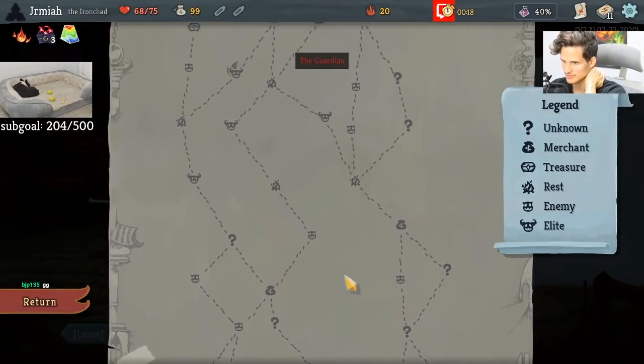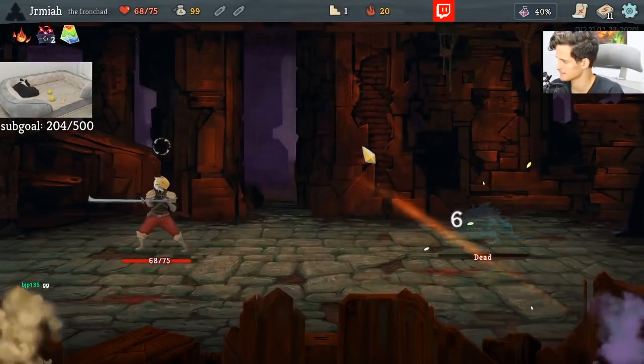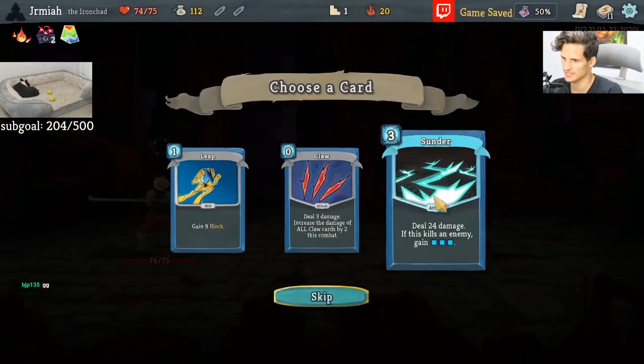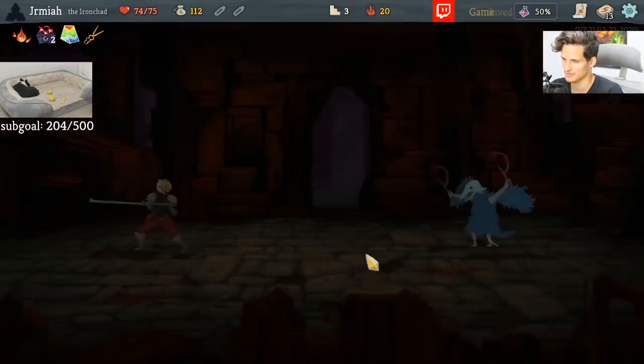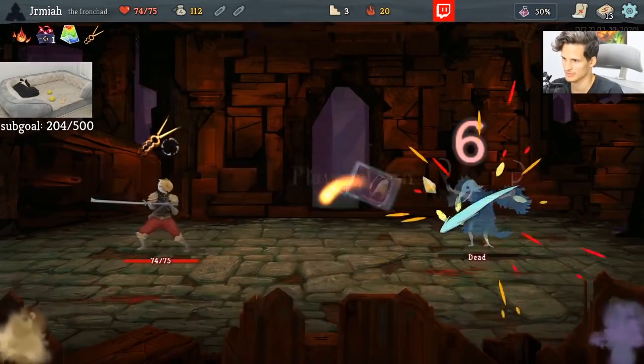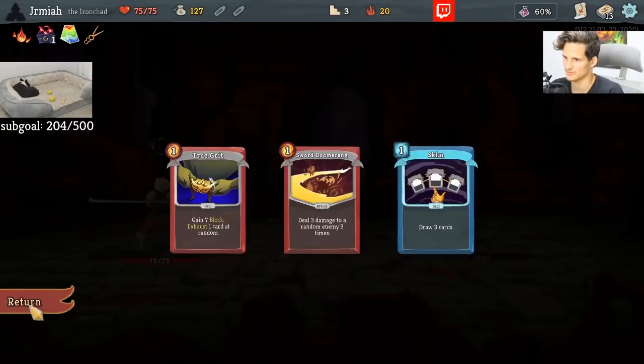Is there a better snipe, actually? Let's see. Let's go this way. Oh, this is a pretty interesting deck. That's the whole point. Sunder is fantastic. Love that. Now I can remove the pain. So we're still going to potentially get a snipe, but it's gotten significantly worse.